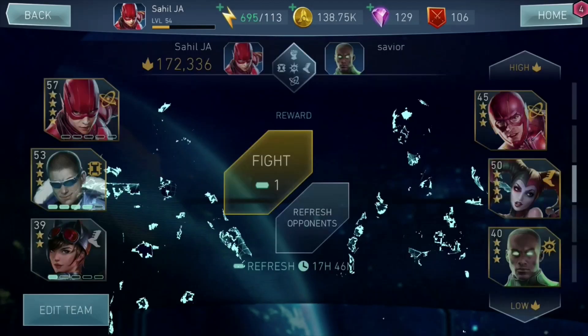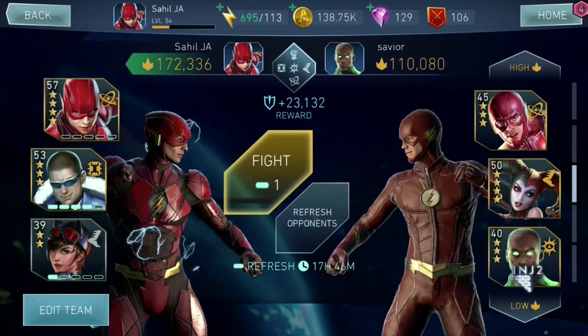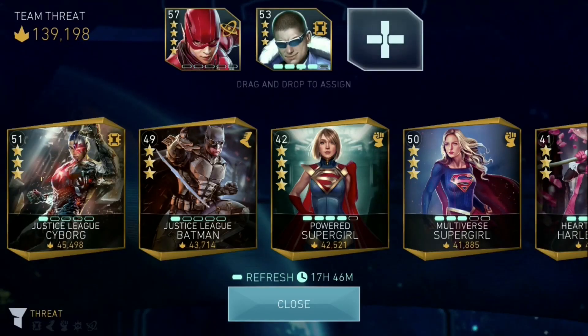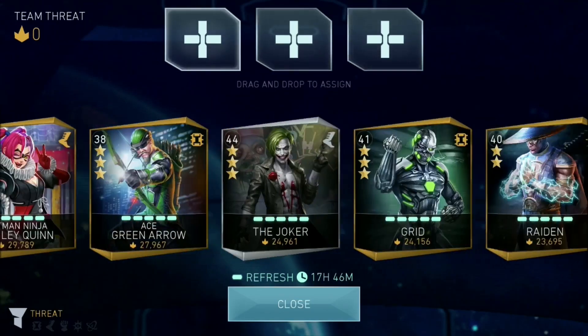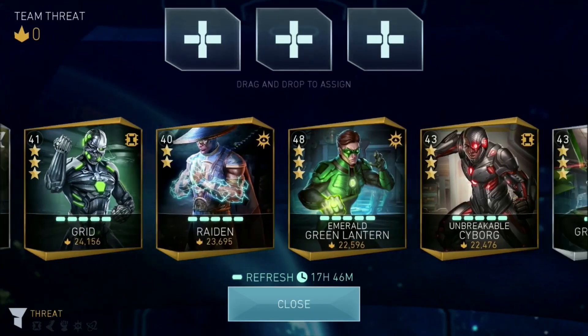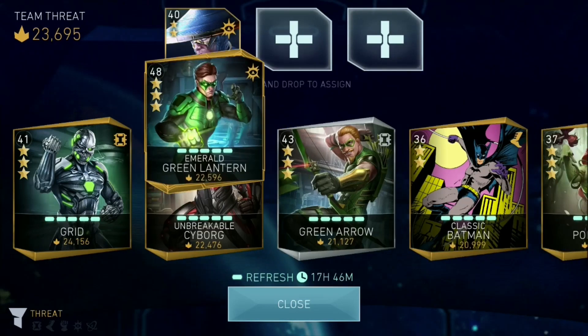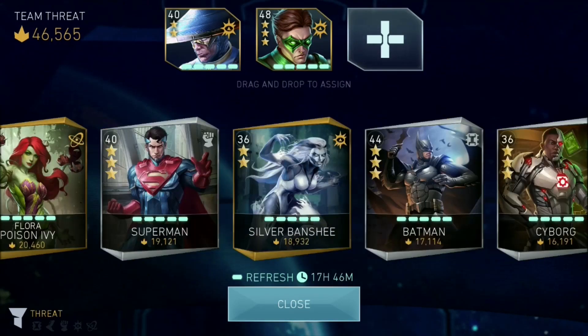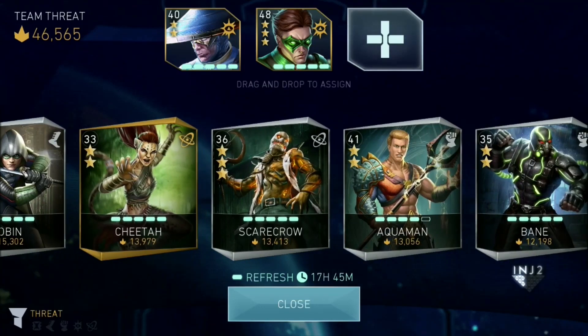If you think my Flash is way too overpowered, I can try a different combo just so there's no doubt in your mind. Let's try Raiden and Green Lantern instead of Flash and Captain Cold, and take Aquaman as the weak character.